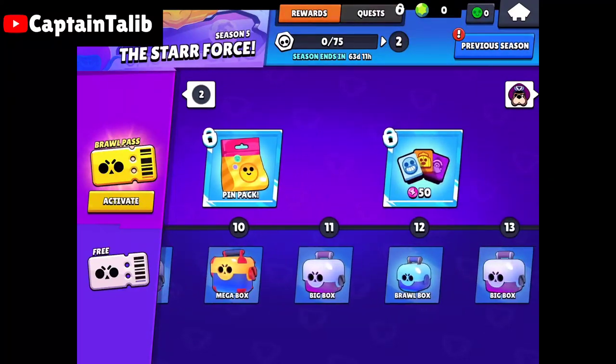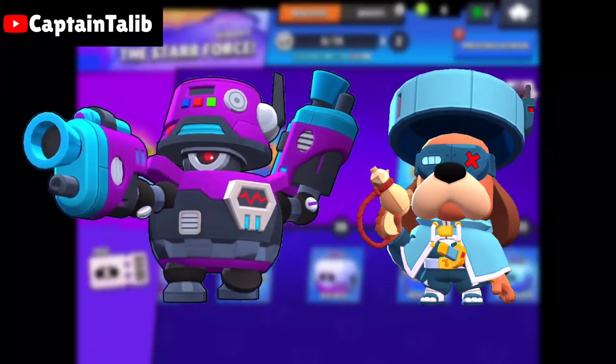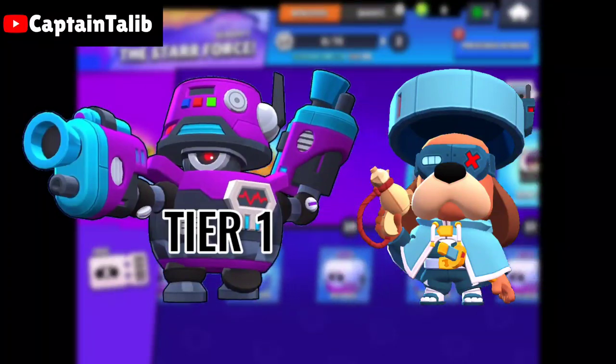Let's start from the skins that are included in the Brawl Pass. Dairy One is going to be at tier one in the Brawl Pass, and Ronin Ruffs at tier 70.